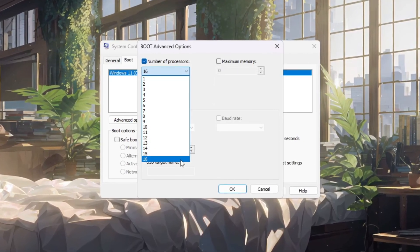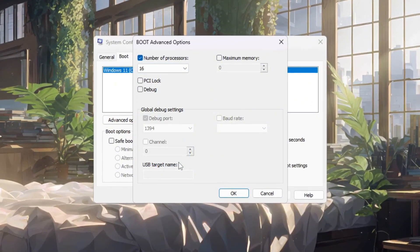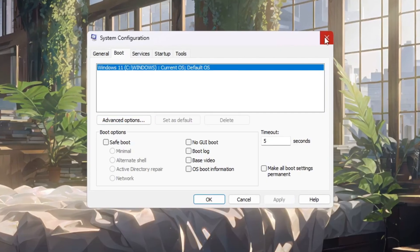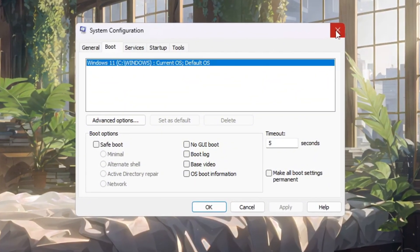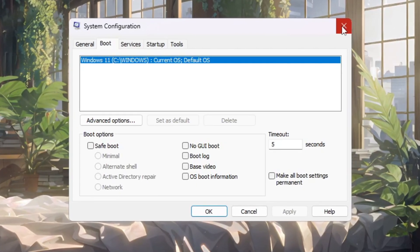By enabling all of them, your Fortnite slow PC will have full access to the processing power it needs. Once you choose the highest number, click OK, then click Apply, and finally close the window. After restarting your computer, all CPU cores will stay active. This tweak gives your PC maximum stability, reduces frame drops, and allows Fortnite to run faster and smoother, even on older or weaker systems.